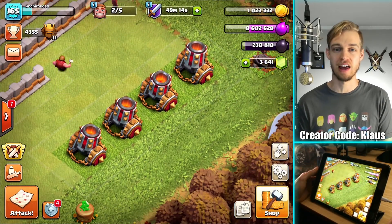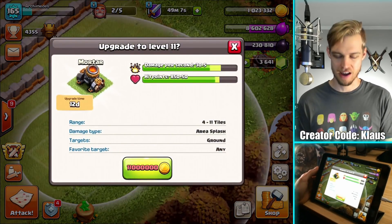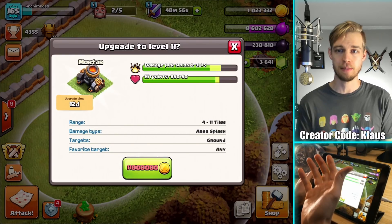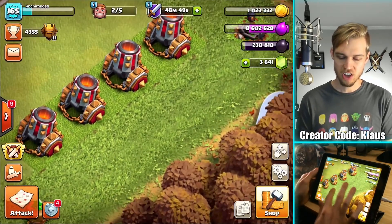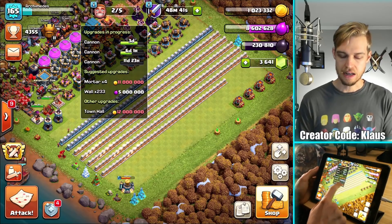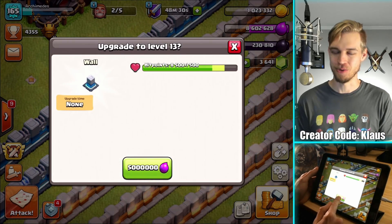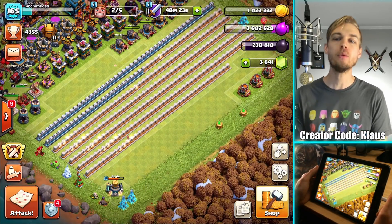So now guys, the last upgrades I have left are for mortars — each mortar upgrades twice, so that's eight upgrades left in this Town Hall 12 Let's Play. There's a 12-day upgrade at 11 million gold — I need to do that four times, so that's 44 million gold. I'm assuming the next level will be like 13 to 14 days and 12 million gold. We still have a ways to go before we're done with defenses, but being done with point defenses is just amazing. I also have four days until the lab is done, so I'll use extra elixir to upgrade one wall — three, two, one, bam. The wall progress is a slow grind, guys, but it will be worth it.